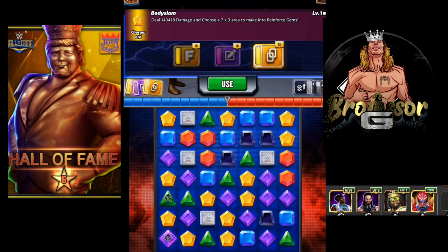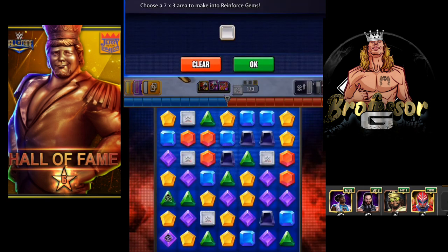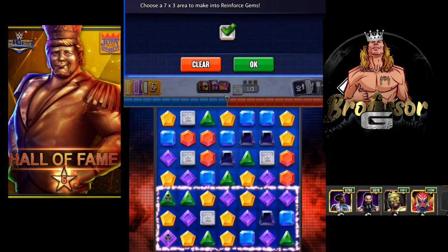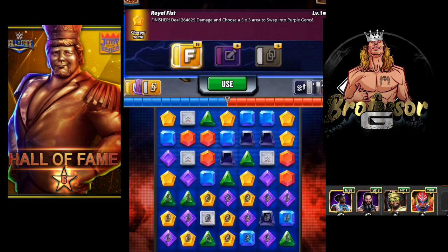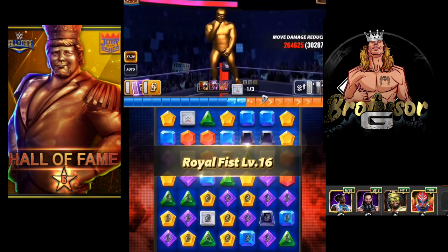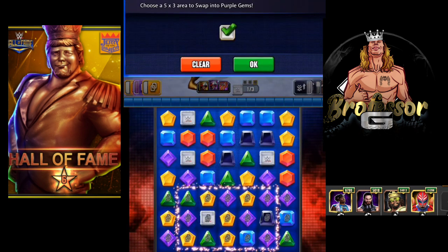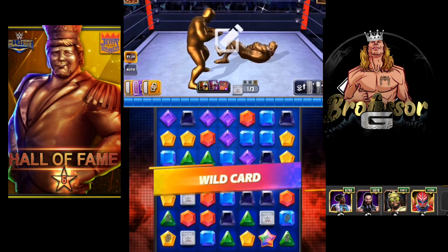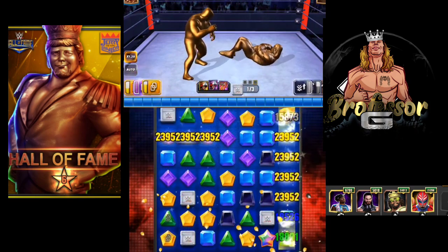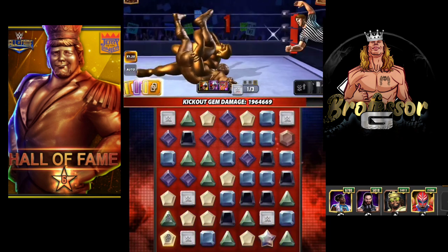Now we're going to hit the Body Slam and make some reinforced gems. What you're going to see on the board is you pick an area that has either in the left lane or the right lane a purple gem, so that way we can get some extra. For this five-by-three you can see I'm going to put it right in the middle so that it hits both on the right and the left — I have a purple gem on both sides. This is going to hit for about 50K for the first round and 40K for the second round. Got myself a nice cascade at the end — 2.2 million!